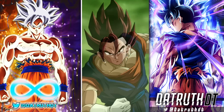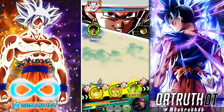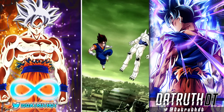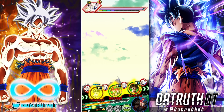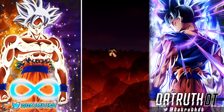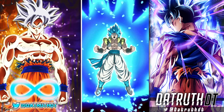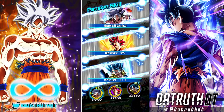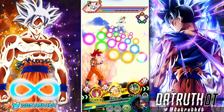On this next turn, remember that LR God Goku on his 18-Ki super attack gives himself a five-turn stack of 50% defense. We're moving into a spot where on this turn we can have Blue Gogeta in slot one with his guaranteed Dodge, God Goku in slot two. In two turns we can swap it around and have Blue Vegito in slot one with guaranteed Dodge, Gogeta in slot three with 70% Dodge, and God Goku working effectively as well.